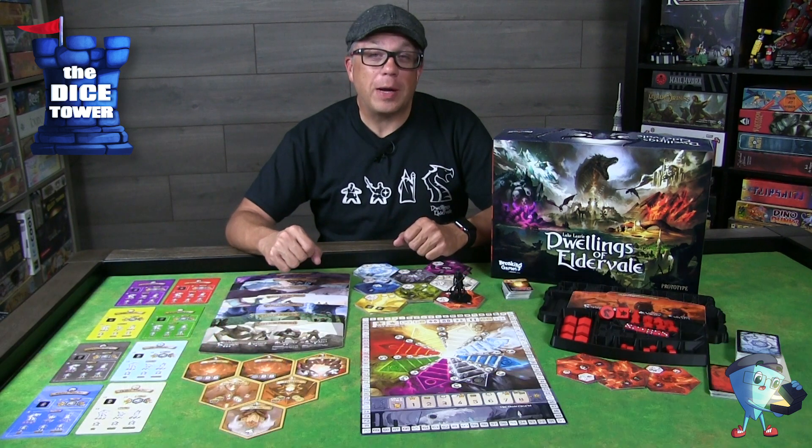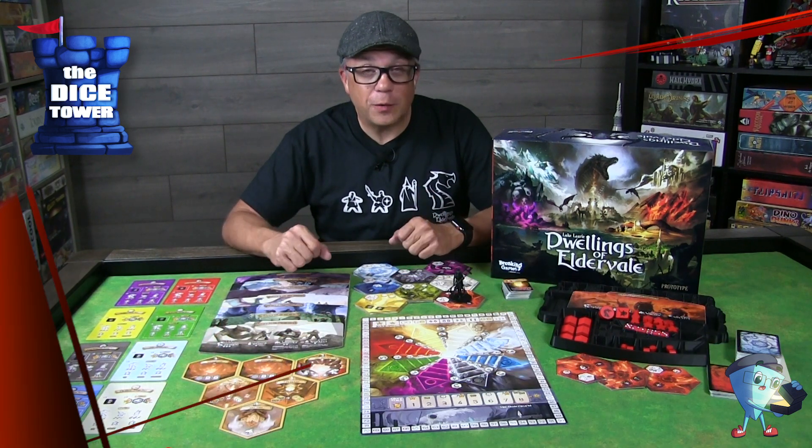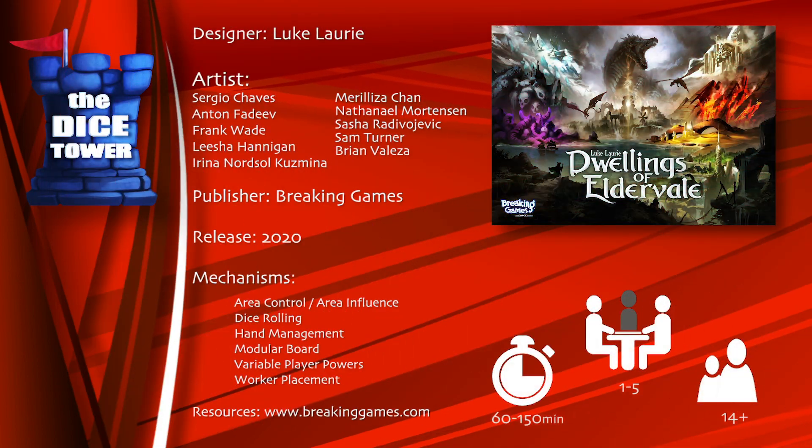Hey folks, welcome back to our Dicetower preview. I'm Mark and today we're taking a look at Dwellings of Eldervale. Dwellings of Eldervale is brought to you by Breaking Games. It's for one to five players, ages 14 and up, and games range anywhere from 60 to 150 minutes.